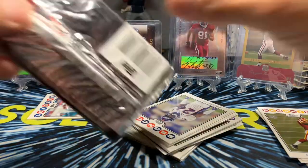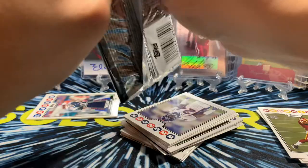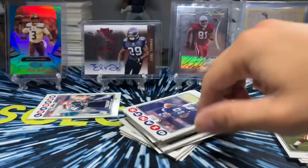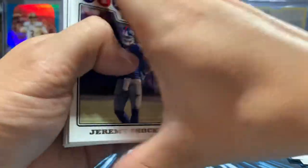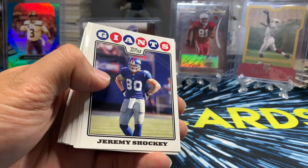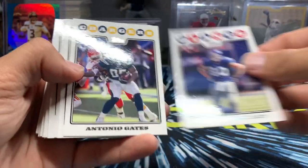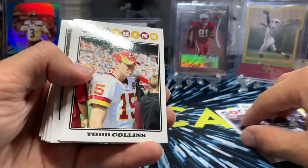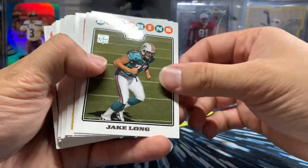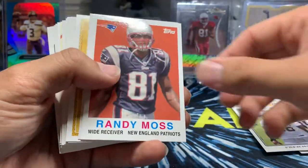I've been wanting to open this box for a while. Buying new product is super fun but new product is just so expensive. So buying some of this older stuff and going through the past is nice. Jeremy Shockey. Todd Collins. Arnold Dockett. John Beck. Jake Long — I think he was the first pick that year. Fred Taylor. Randy Moss.